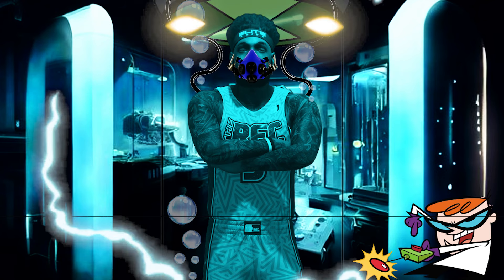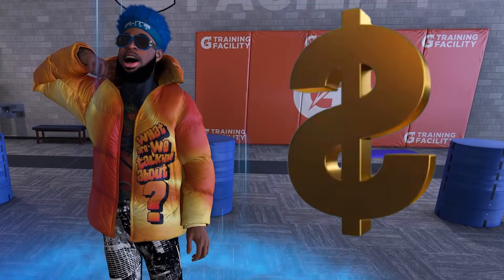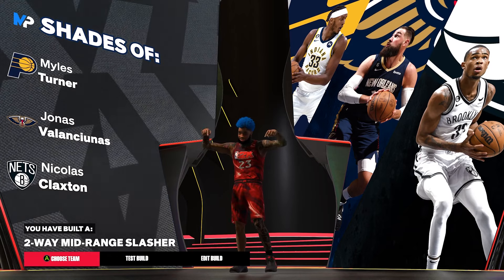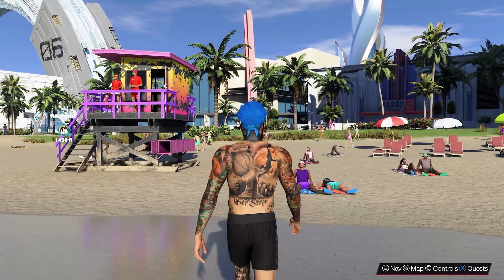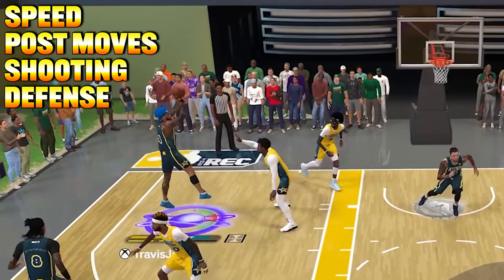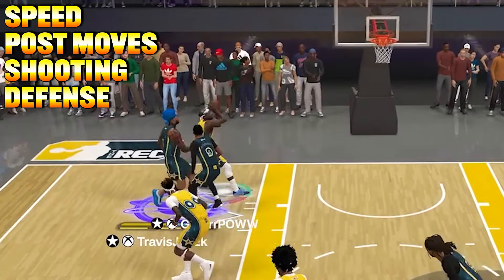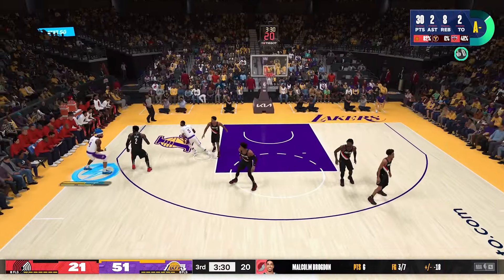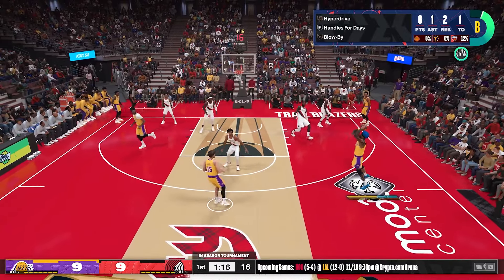While on my 2K journey, I decided to head to Duster's Laboratory and create the ultimate catfish center build of the year. I'm talking about a two-way mid-range slasher — you might just catch a fade from this build. It can do everything: it's got speed elite, post moves, Hall of Fame fade, dead-eye shooting, Hall of Fame gridiron defense, and the most juicy handles in the game.